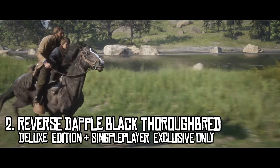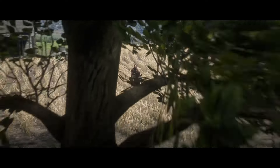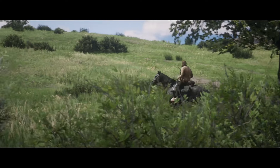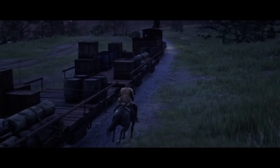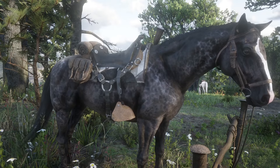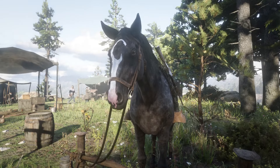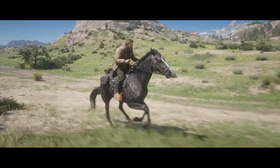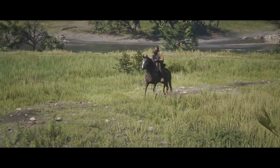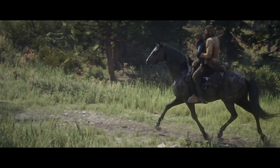Just missing out on the number one spot, we have the Deluxe Edition Reverse Dapple Black Thoroughbred. I've heard a lot of mixed opinions on this particular thoroughbred, but I personally find this one to be one of Red Dead's best looking horses. Thoroughbreds generally look great with their strong chests and long legs, but this black coat takes it to a whole other level. The dappling on its back looks like the surface of the ocean at midnight and it has this striking white crescent moon blaze on its face. This is a horse you won't soon forget. Besides being tied to the Deluxe Edition, this thoroughbred is also a story mode exclusive, so keep that in mind if you're considering the Deluxe Edition just for this horse alone.